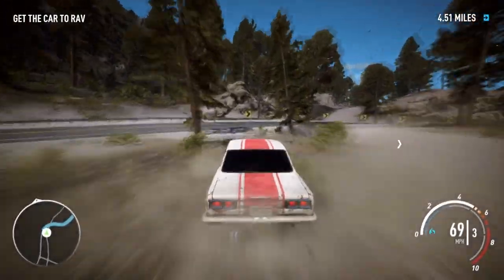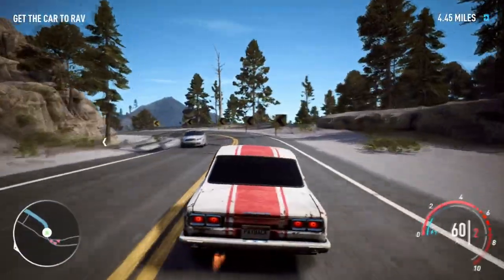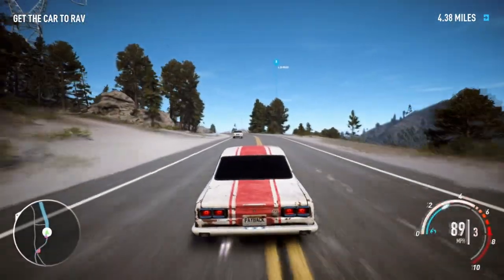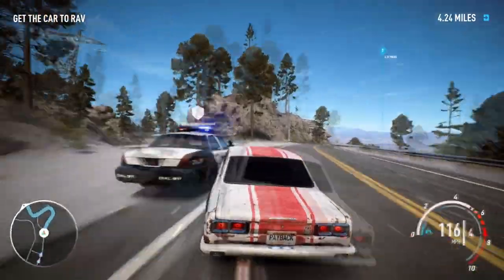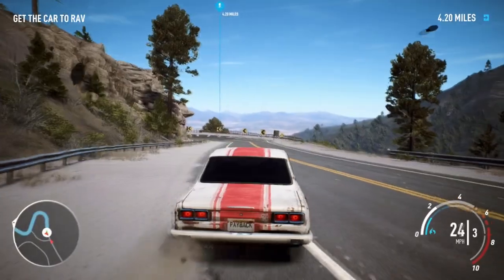I haven't got this car yet either, so I'm glad we've got it. Just under five miles to go to get the car to the RAV — not too far. The police are here now. This thing is quite nice and fairly quick for an abandoned car — quite quick and quite nice.